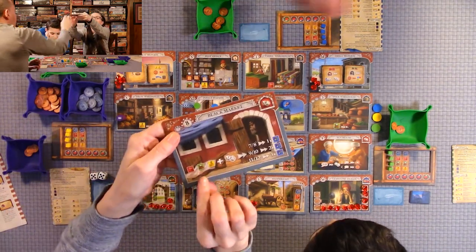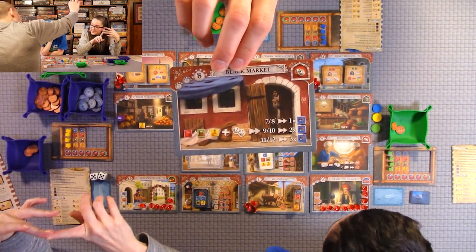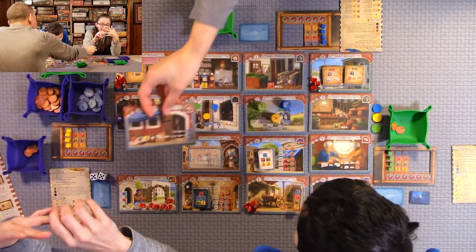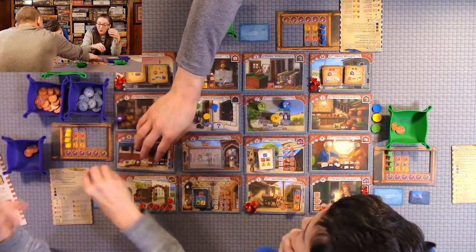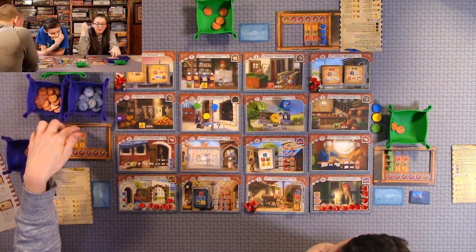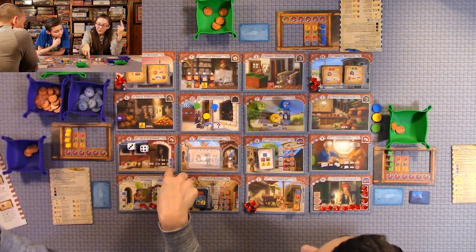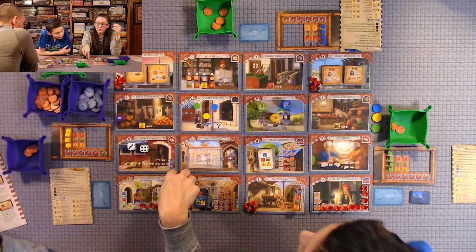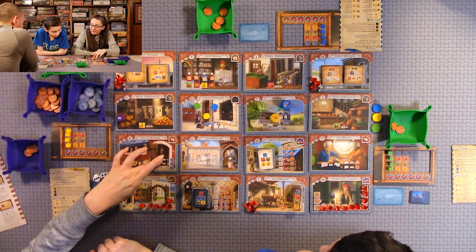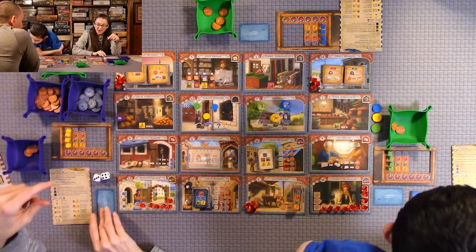The black market is pretty cool — you automatically get one each of fabric, spices, and fruit. But you roll to see how many jewels you get. You need to roll seven or higher to get anything: seven or eight gives you one blue, nine and ten gives two blue, eleven and twelve gives three blue. So the only way to get the blues is basically through the black market or a card that lets you get any good — it's harder to get the blues, which is why you want to go to that space.